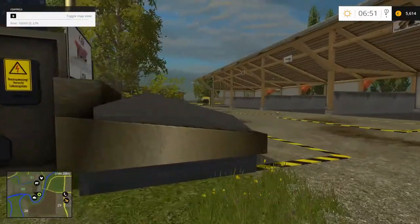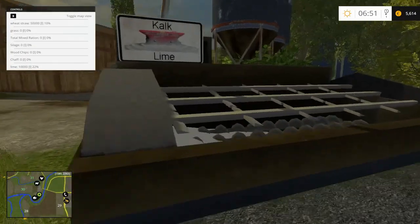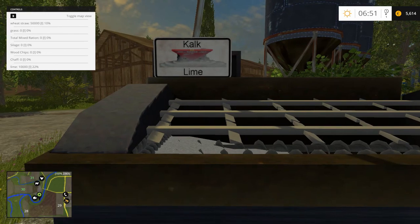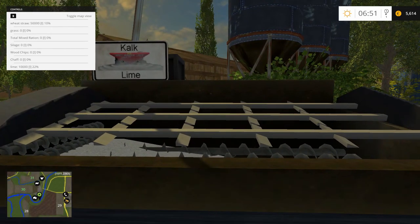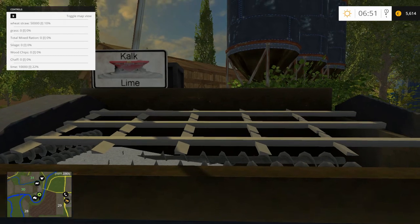And over here, what's this? A seed blaster? Oh, lime. What's this? Sweet straw 10%, total mixed rations, silage, wood chips, chaff. And lime — 10,022%. Not quite sure I understand what's going on there.